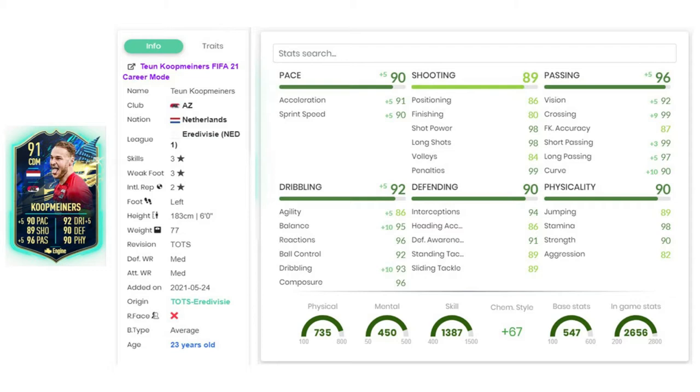The reason you want to use this card is because you want to link them to Anthony and Klaver. I put an engine on him because I wanted to increase his agility and balance, and as he already had good defending and physical stats, and he's pretty tall, so he's going to be good at intercepting.